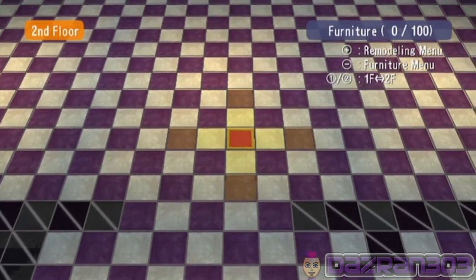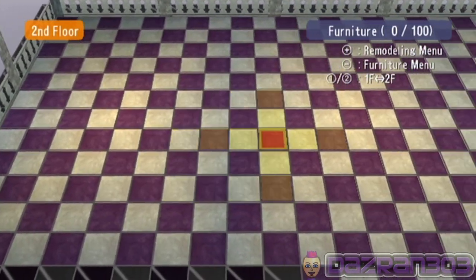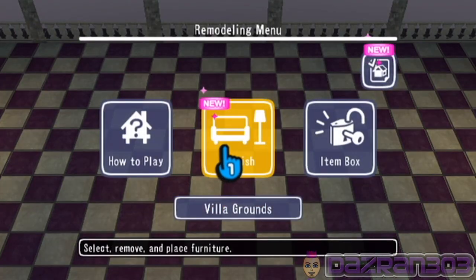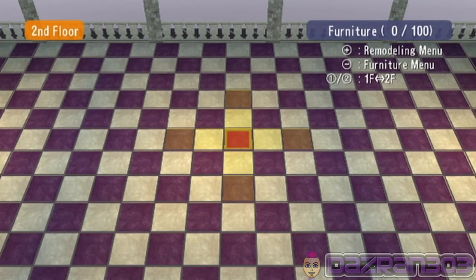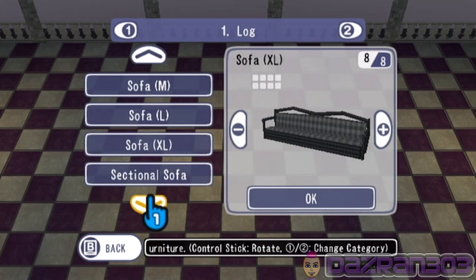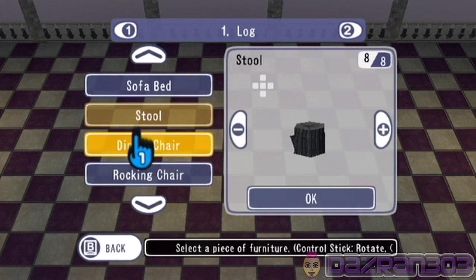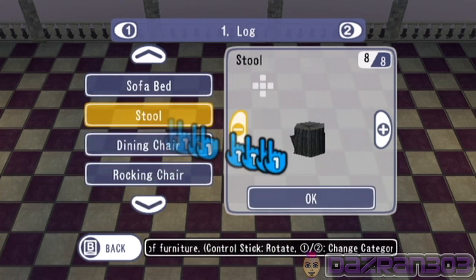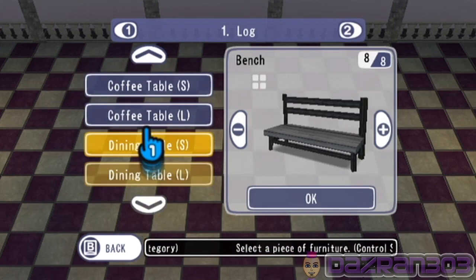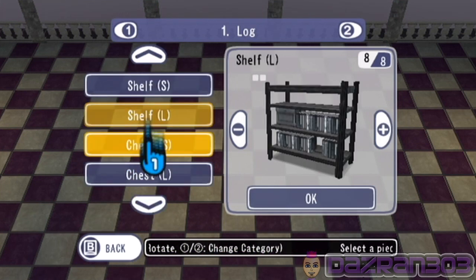Alright, here's the upstairs — there's a nice balcony, this is actually pretty cool. Remodeling menu — what kind of furniture do we have? Press the minus button. Okay, sofas look pretty lame — sectional sofa, sofa bed, stool — oh it's actually a wooden thing. Bench, coffee table — what should we have up on the balcony?